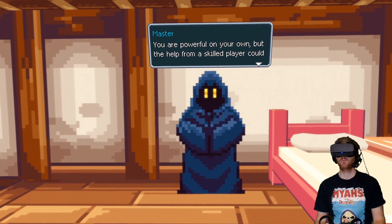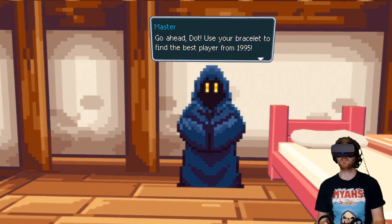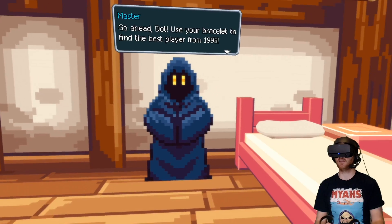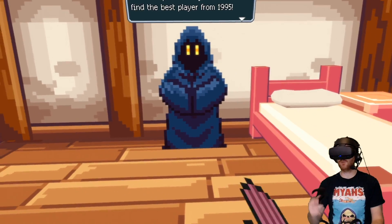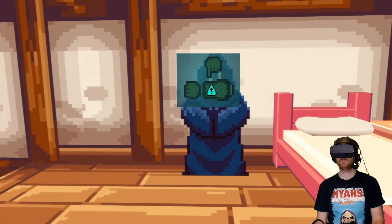You're powerful on your own. The help from a skilled player could make you unstoppable. Use your bracelet to find the best player from 1995. In Pixel Ripped 1989, it was a young schoolgirl, I remember. I can't remember her name, but it will probably be someone different this time.